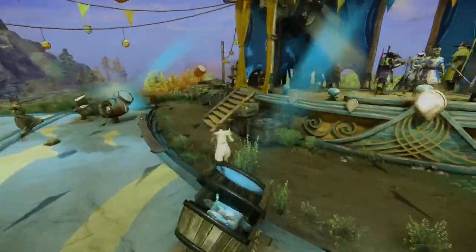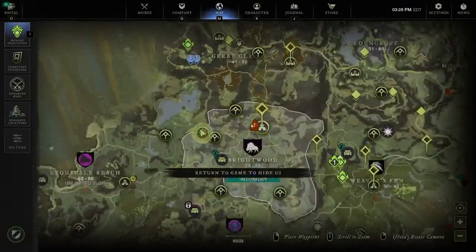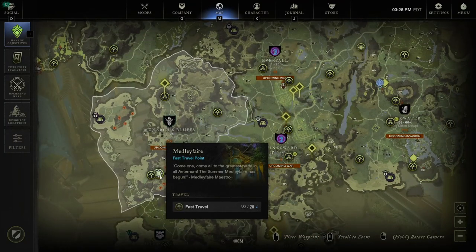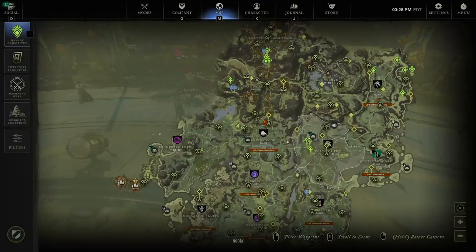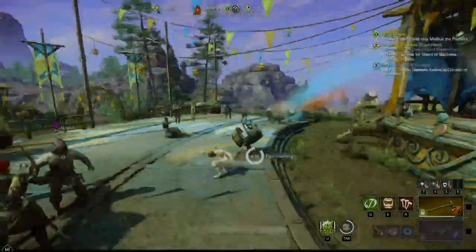So first off, this is the medley fair stage. You can find three of these around the map — there's one in Brightwood, one in Everfall, and one in Monarch's Bluffs. You want to teleport to the nearby shrines, and then once you walk to them they become their own shrine, so you can actually teleport from one to another.